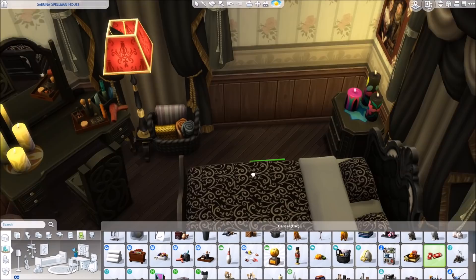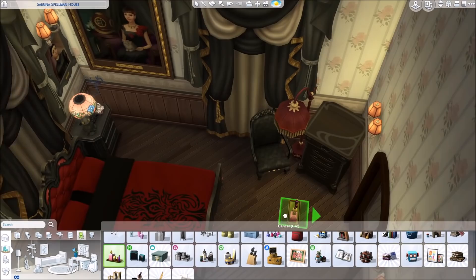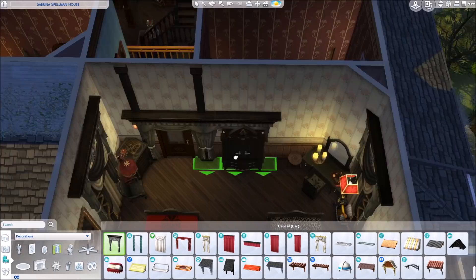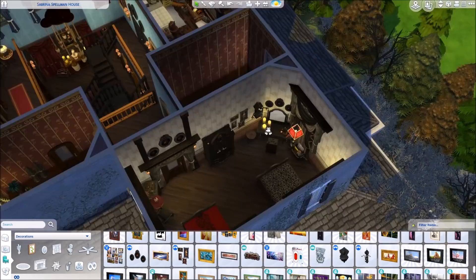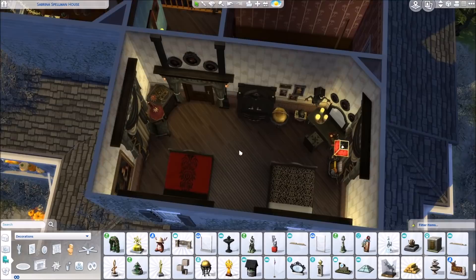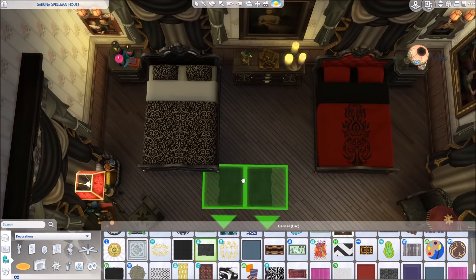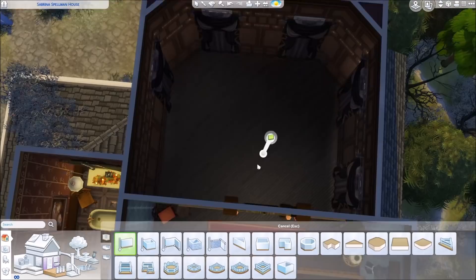Here we are in the bedroom of Hilda and Zelda — I didn't even know that. I was watching the whole series again just to do this, and I was like, oh, these two sleep in the same room. I totally did not notice when I watched it the first time. So they share one bedroom with two different separate beds, have a vanity, have a closet and stuff like this. We go with a different layout a little bit, but these two beds are definitely next to each other. At first I thought, are they sleeping in the same bed? But yeah, they are different beds.